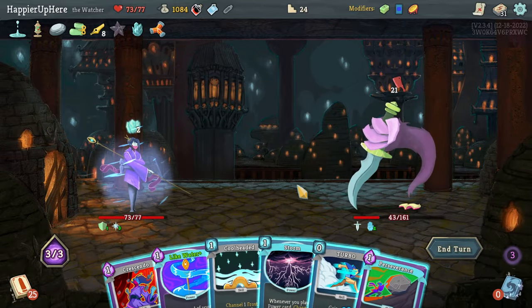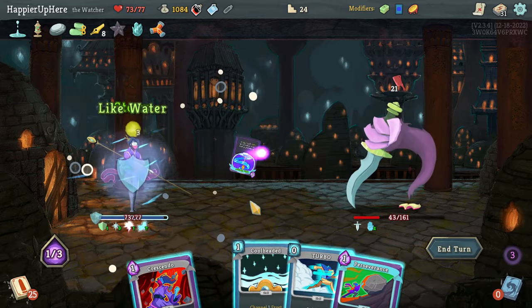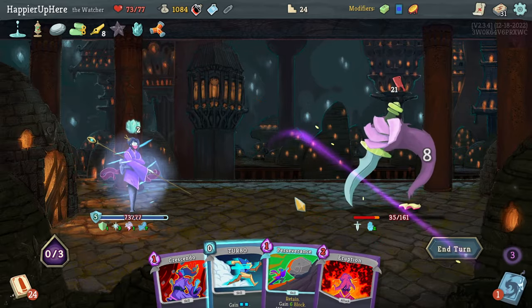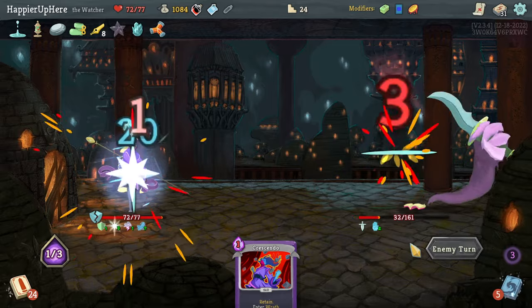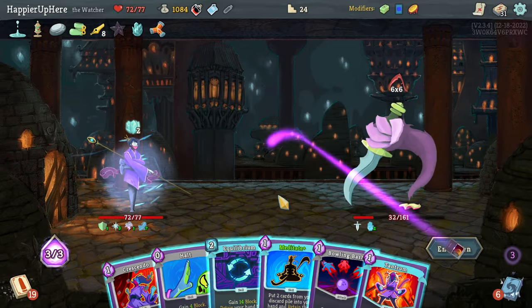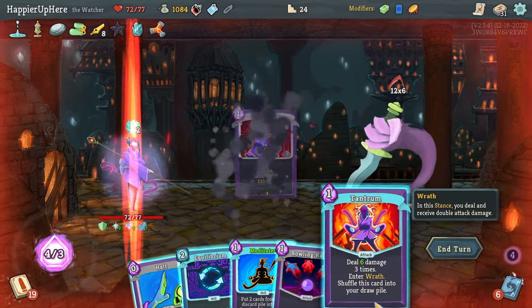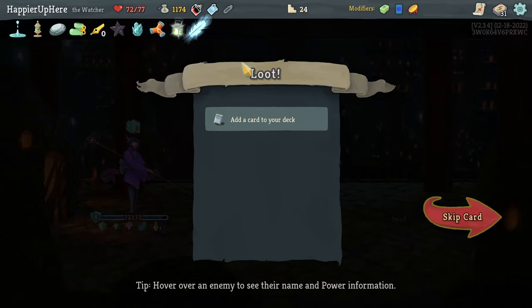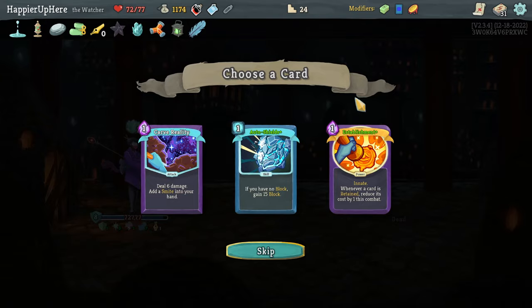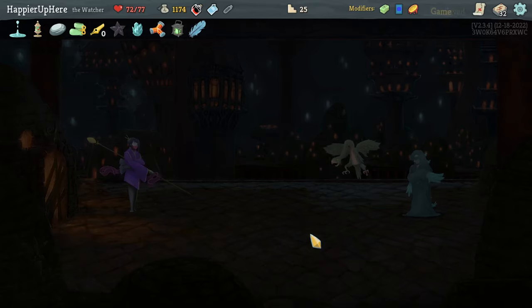Let's do Storm, Like Water, Cool Headed, Perseverance. Taking a lot of damage. Then Crescendo — I think I can kill at 18. Tantrum and Bowling Bash. Unfortunate — we got Lantern: gain additional energy. Eternal Feather: for every five cards in deck heal 3 HP per rest site. Also offered Car Reality, Auto Shields, or Establishment. I can't take the rare card. Car Reality might be good in the last fight — I lost because I didn't have enough attack cards.